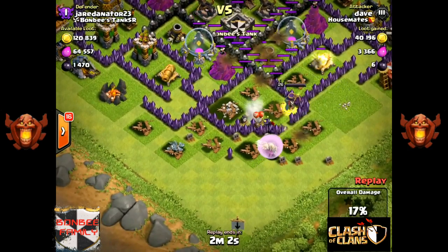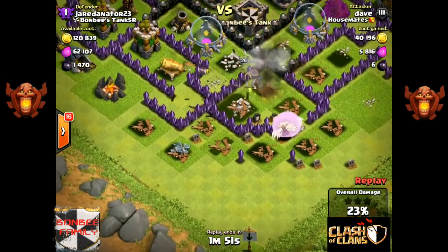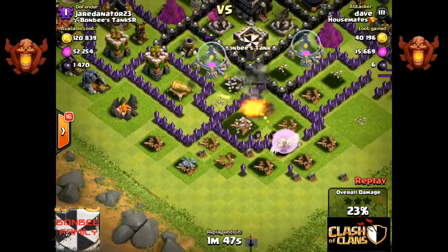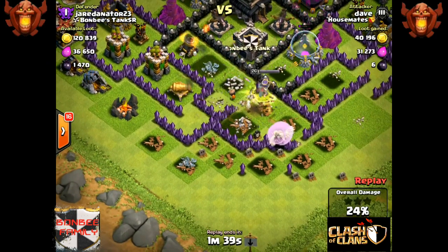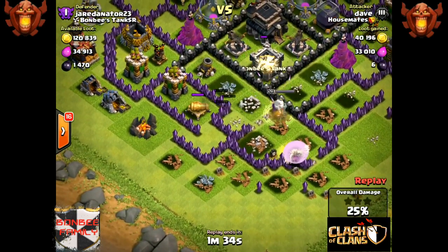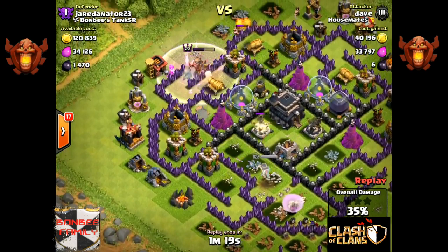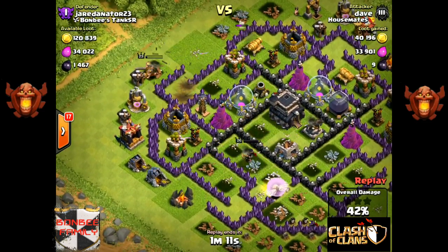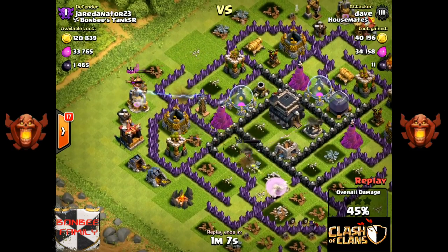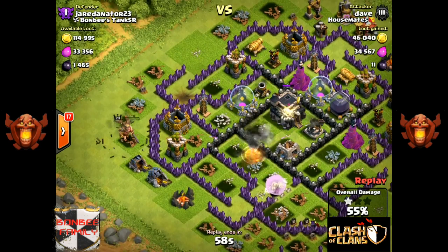The trick with this is that he cleaned up the surrounding things around the Queen to not distract her from going into the middle, and used two wall breakers at a time to break down the walls to make it easier for the Queen to get to the middle, which is where the town hall is. She's got two exposed archers and wizard towers all hitting her at the same time, and she's still at a hundred percent.